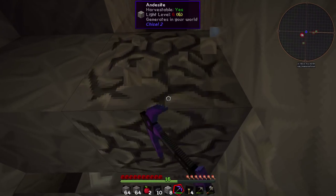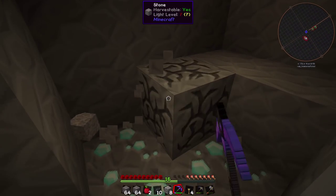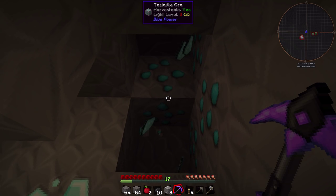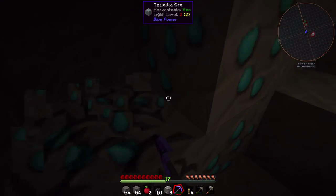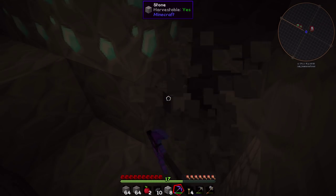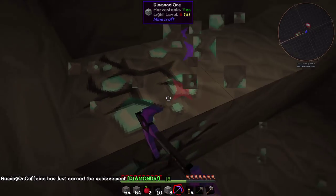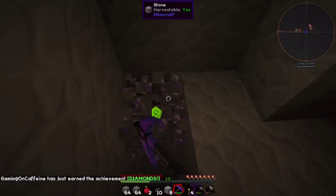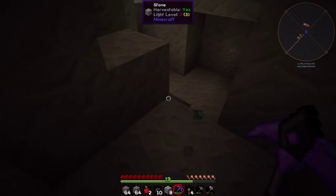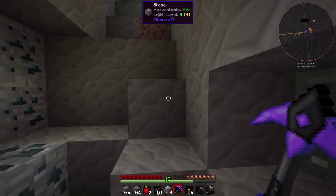I'm going to grab that osmium real quick because we're going to be using a fair bit of it - we're going to start with a little bit of Mekanism for our ore processing. We do have a few diamonds here and I can hear lava nearby so we have to keep an eye out. This looks like Nikolite from Technic Classic - it's called Teslatite ore from Blue Power. We're here for the diamonds - let me dig around to make sure we're not going to drop them into lava. Achievement get - diamonds!